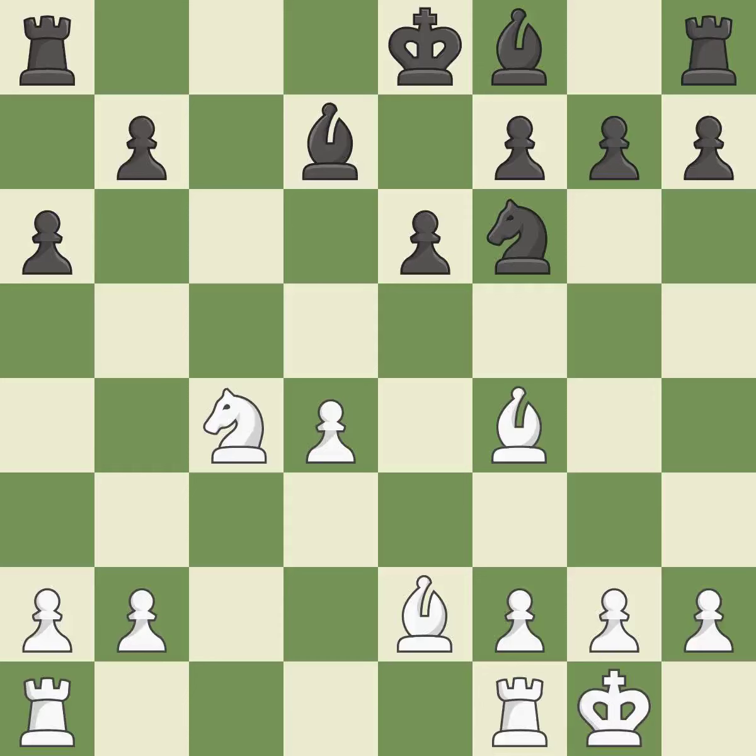This threatens to win material. This allows the opponent to win a tempo by threatening a bishop — it is an inaccuracy. By posing a threat to a bishop and compelling it to flee, this gains a tempo — it is ideal. The bishop is now on a square that is more secure — it is quite good.